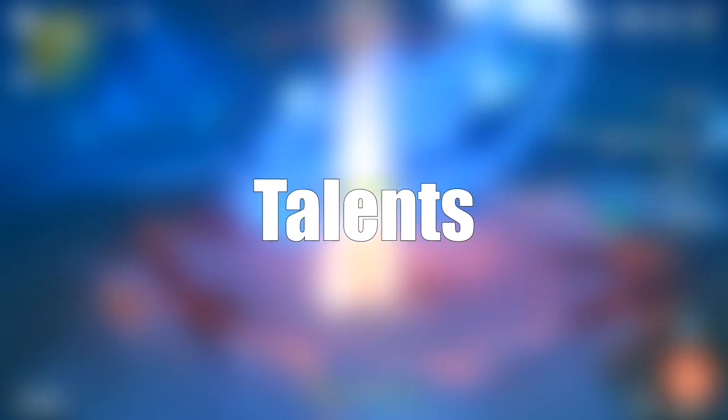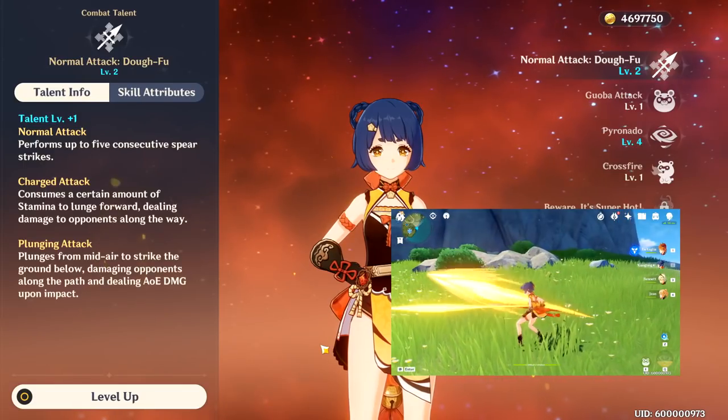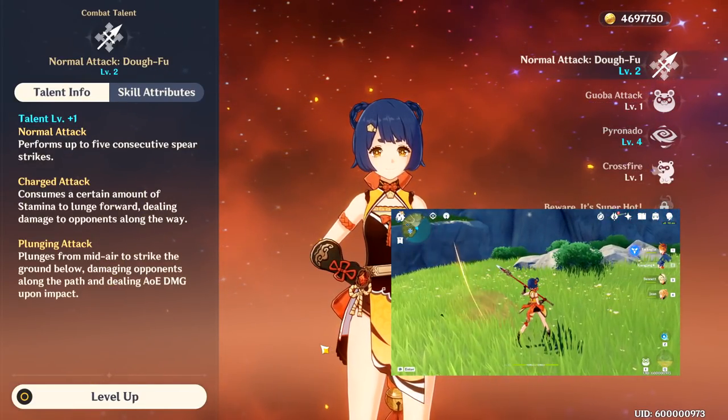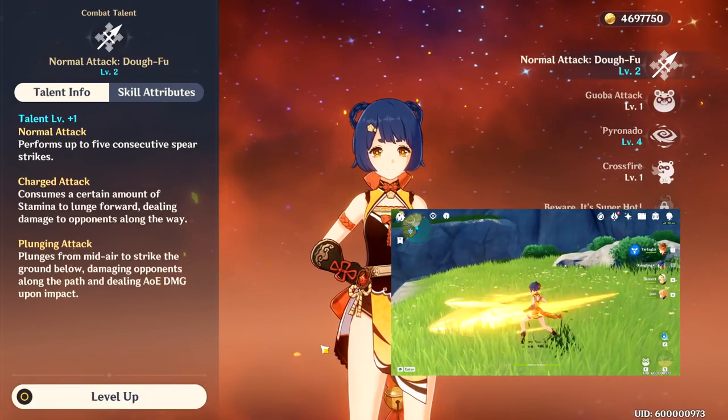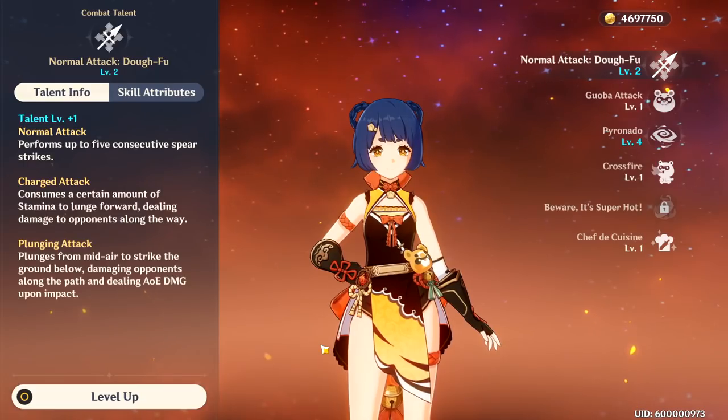Let's begin with a talent overview for Xiangling. Talent number 1, or her basic attack, is a 5-part spear attack with multiple attacks on some hits. Her charged attack is a drill-like thrust, and her charged attack can be kind of inconsistent in how it hits some enemies, but it can be cancelled mid-animation to optimize DPS, and we're going to talk about that soon.